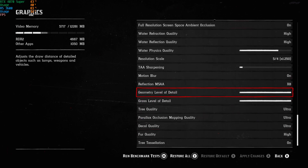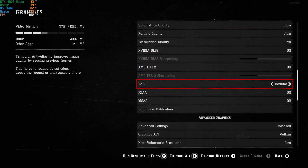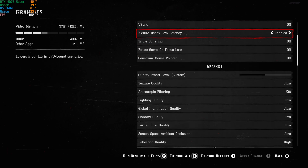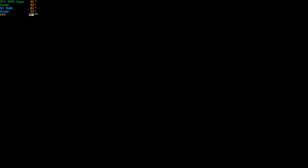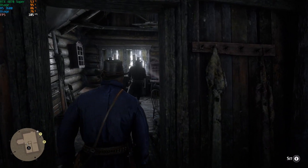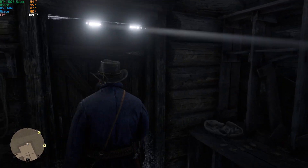Everything else is extreme. For anti-aliasing I have TA set to medium — I saw a video showing that on high TA it makes the surroundings a bit blurry, so I'm keeping it on medium. That's pretty much it for the settings. Let's see the gameplay — and again, OBS is killing frames, so I get about 100 frames without it. I'll lose myself and we'll just watch the gameplay without any commentary.